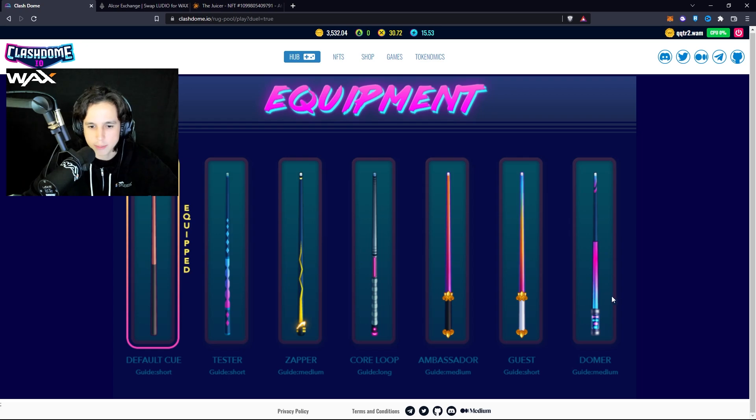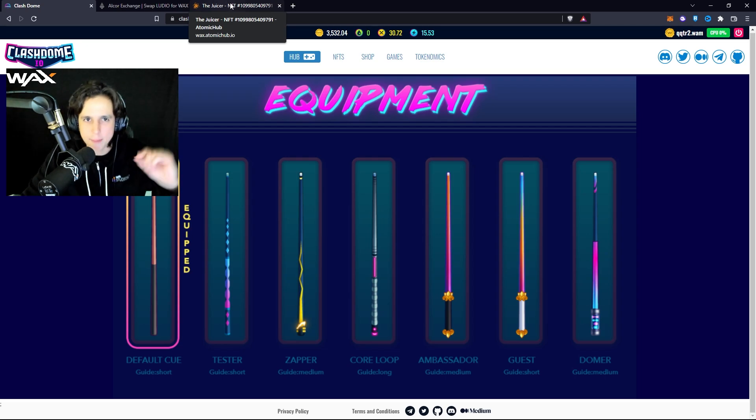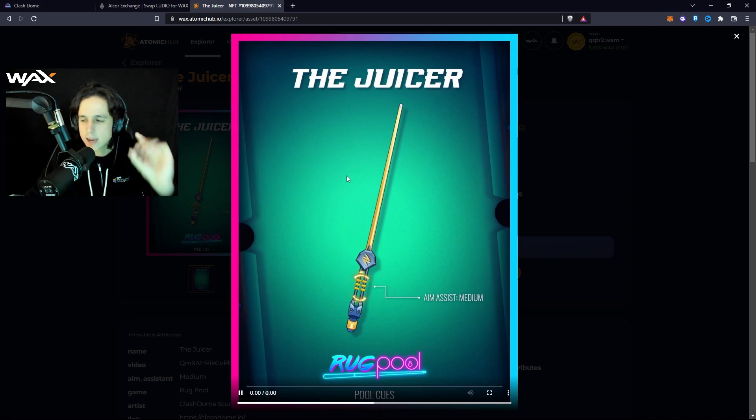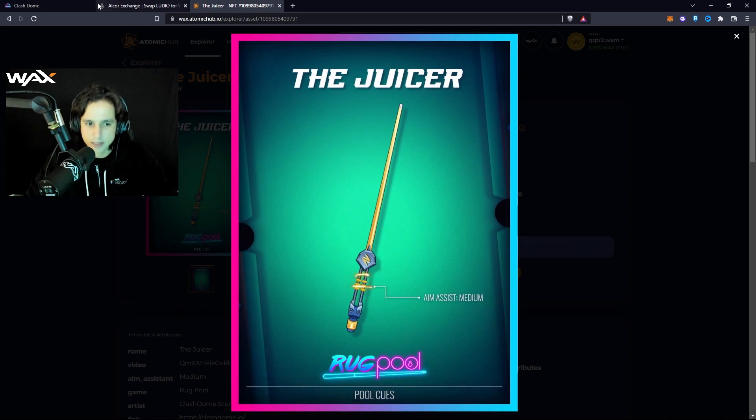The Juice Team — my team — has collaborated with ClashDome to bring you guys The Juicer. The Juicer is a custom pool cue with the Juice Team's electricity aesthetic and our new logo, which we'll be releasing very soon. Follow us on Twitter and Discord. There are only 40 of these NFTs and we are giving them away — not selling them — through Twitter, Discord, and tournaments. If you sell it on the secondary marketplace, that's on you.